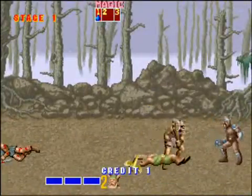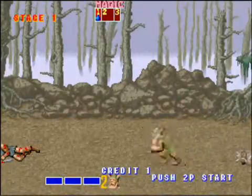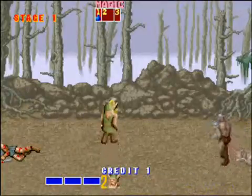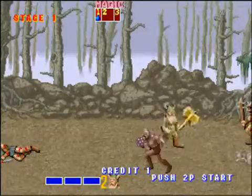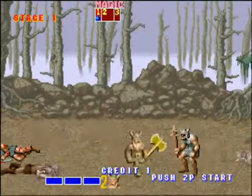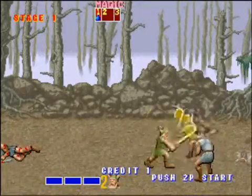Oh my god, I just got pounded straight away! But the idea behind the game is that this big evil bastard called Deathadder has come along and he's kidnapped the king and the princess. On top of this, he's also stolen the Golden Axe, which is like the symbolic weapon of the land. And you've got to go and stop him!